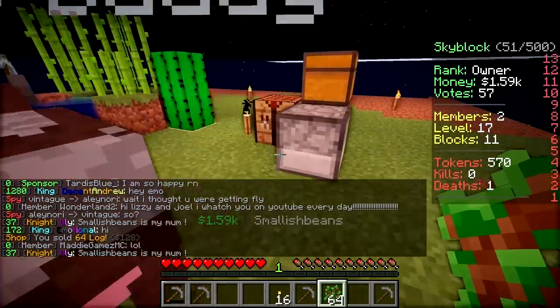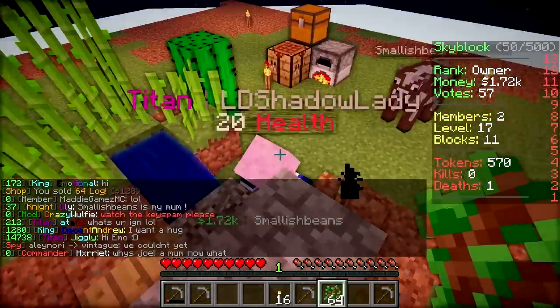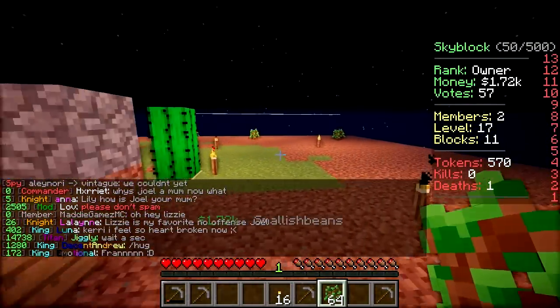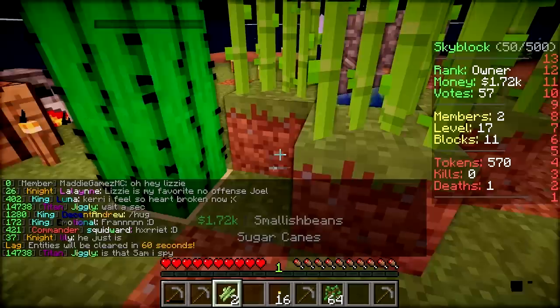Rather than making the anvil straight away, we should make a better cobblestone generator, but we need some hoppers which need iron. Can we do that please? Sure. Paul is just crying in the corner. Where is Paul? He's behind you. Paul can wait - he told me, he whispered in my ear.